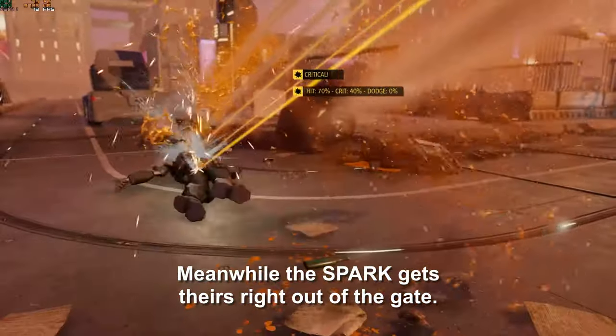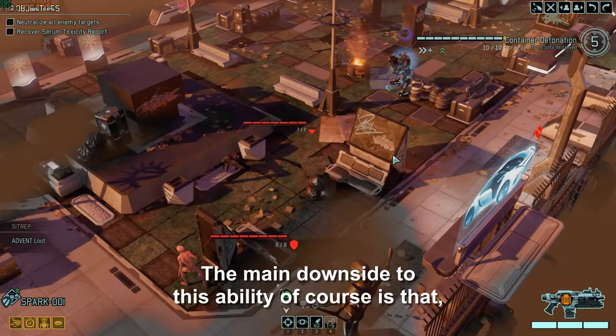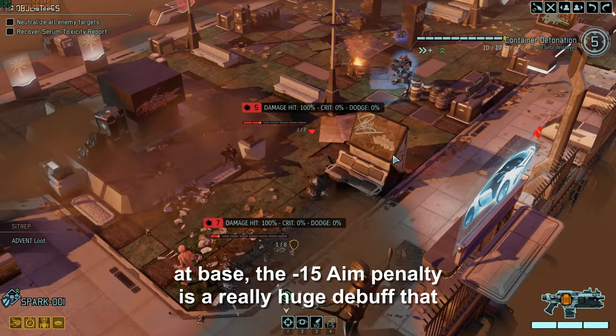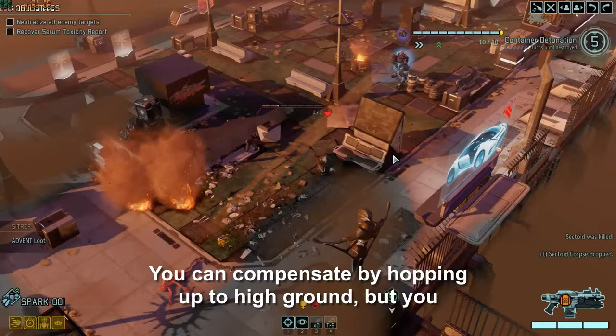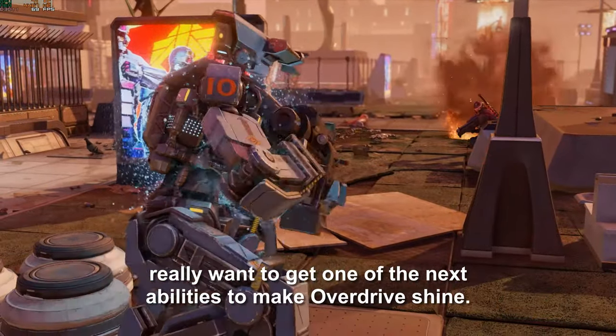Meanwhile the spark gets theirs right out of the gate. The main downside is that at base the minus 15 aim penalty is a really huge debuff, making it very difficult to get more than 2 good shots off. You can compensate by hopping up to high ground, but you really want to get one of the next abilities to make overdrive shine.